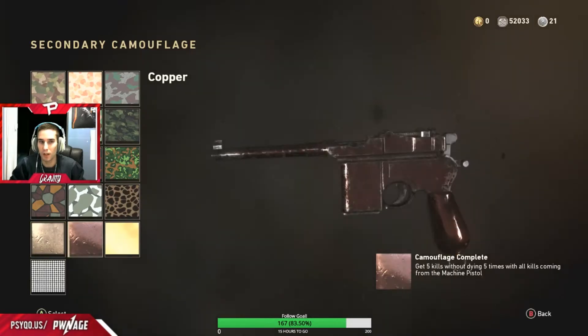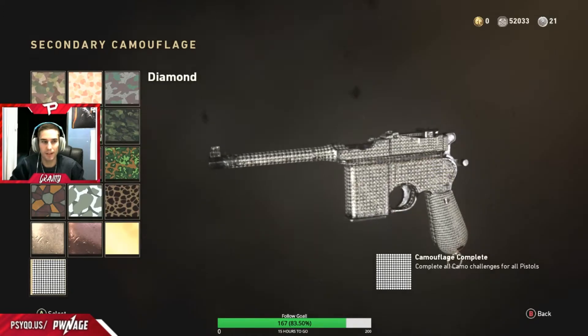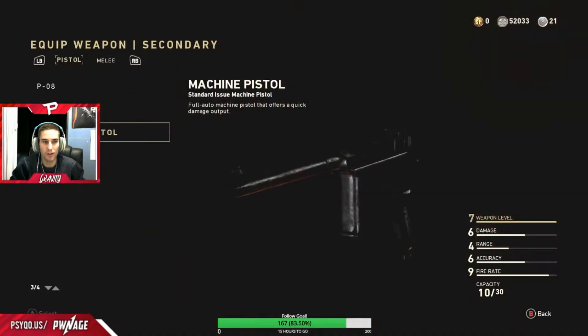Anyways, we have bronze, copper, gold and diamond. Not too bad — it could look a little bit better, but that's the base model.